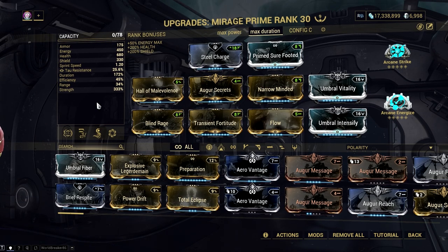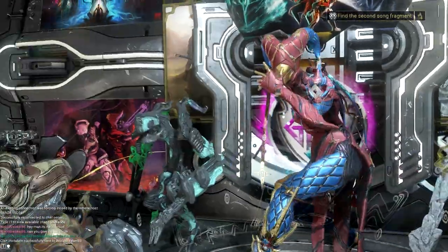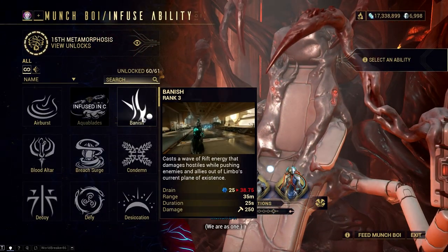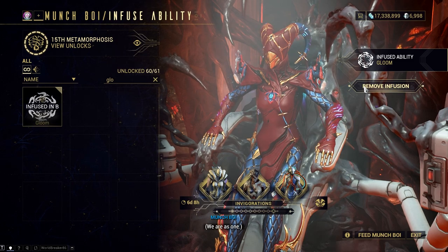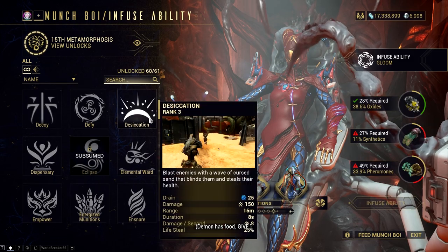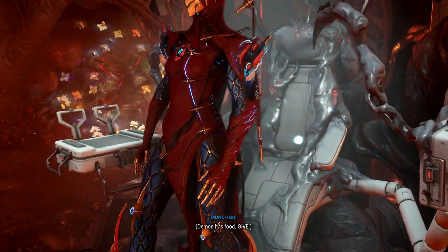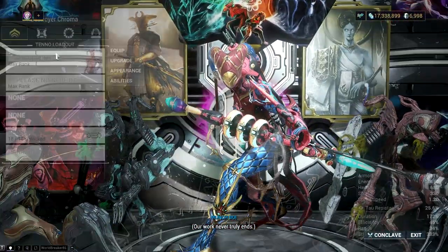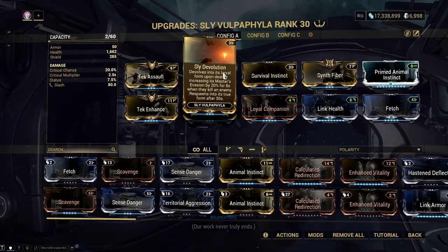Gloom is not necessary for this build and you are better off with something else. Gloom does help you regenerate life per hit, but honestly in high level plays it's better to have invisibility or invulnerability. Shields are also helpful to take advantage of the shield-gating mechanic. Or, if you don't want to use any Helminth builds on your Mirage, you can simply add the Sylvolf Apilu in your loadout. The cat has some evasion bonus, and Martyr Symbiosis gives you a safety net that lets you bypass death every 30 seconds.